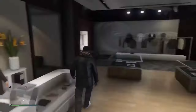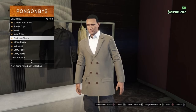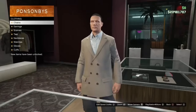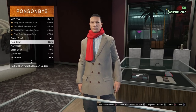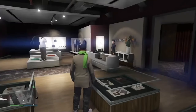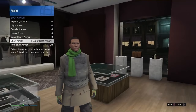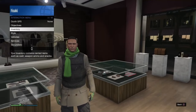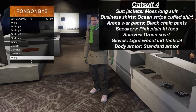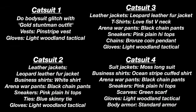Now for the last outfit. Go to suit jackets and put on the moss long suit. Then go onto business shirts and put on the ocean striped cuffed shirt. Next go to scarves and put on the green scarf. Then put on the light woodland tactical gloves. Lastly, open the interaction menu, press inventory, press body armor, go to where it says show armor, and put it on standard armor. I saved it as catsuit four. All done with the components part of the catsuit outfit.